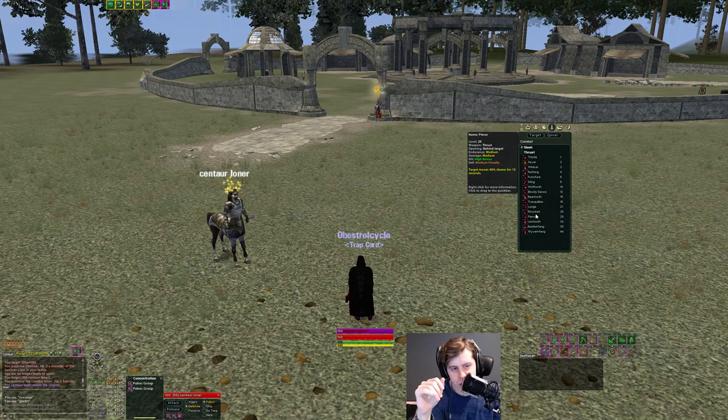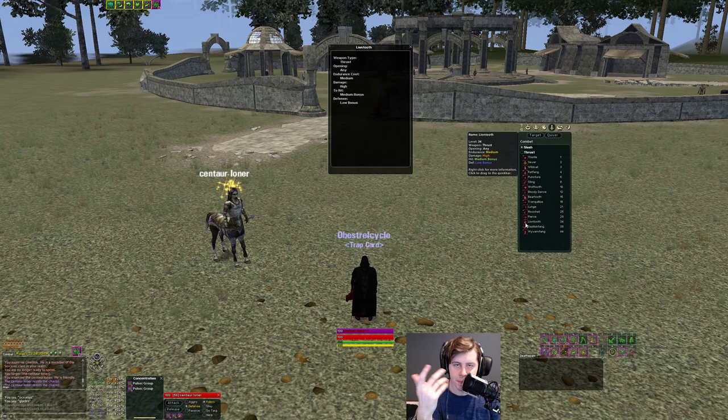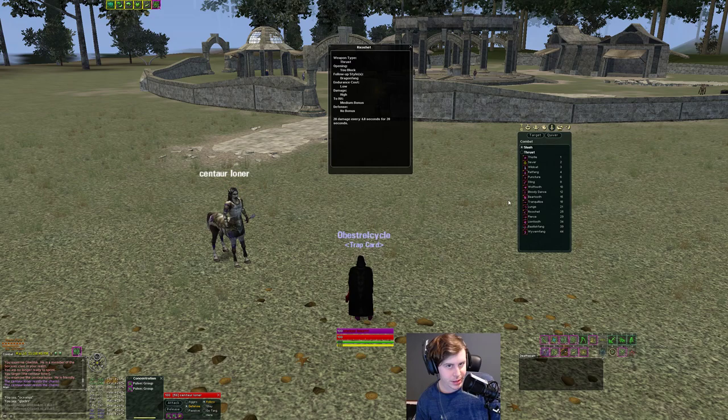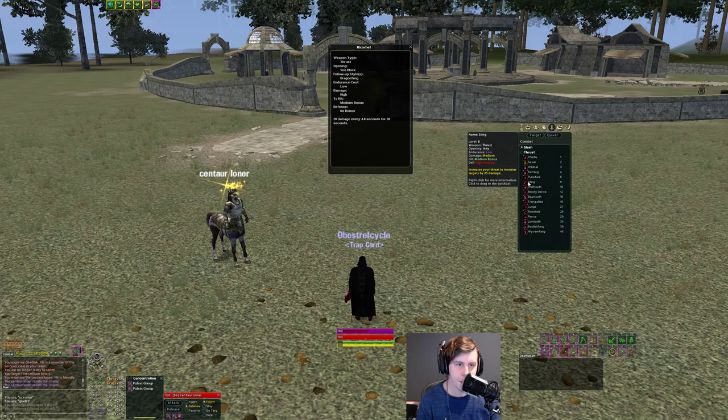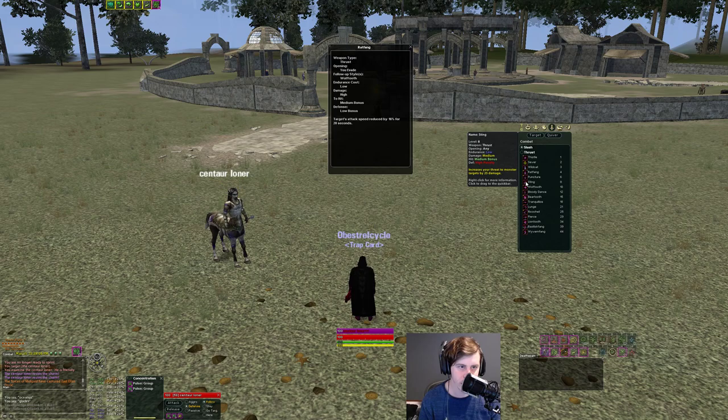Minstrels get Slash and Thrust — the only weapon lines available. I'm specced Thrust but I think Slash is probably better. Thrust gives a side attack speed debuff — really good for solo and small man to debuff a tank's attack speed — and a back snare. You get a standard anytime style at level 34, a block chain style, though you won't block often since you can't spec block or get Master of Blocking. The main styles I use are the back snare, side attack speed debuff, and my anytime style.